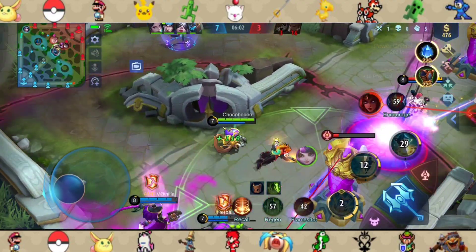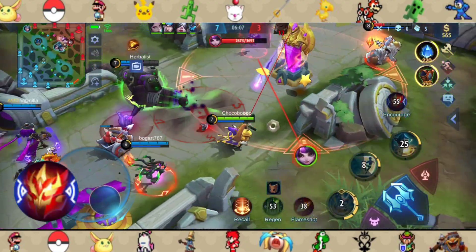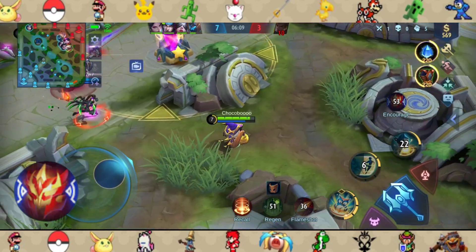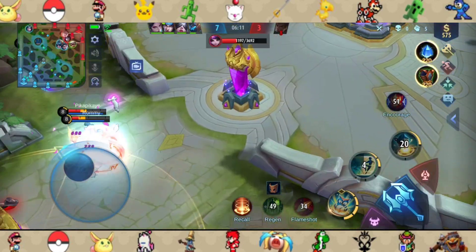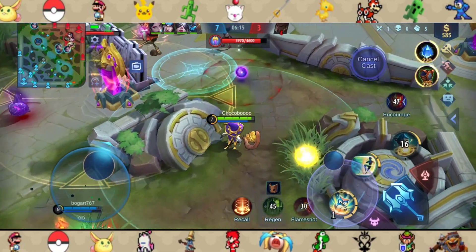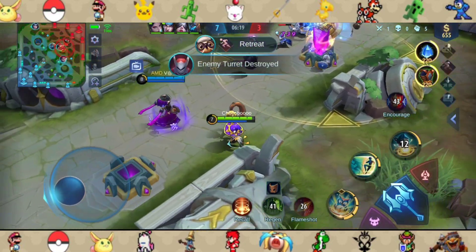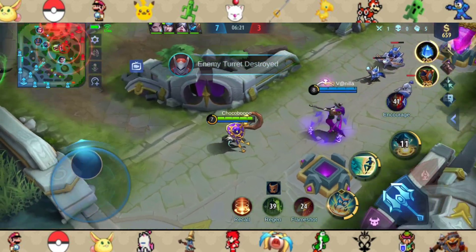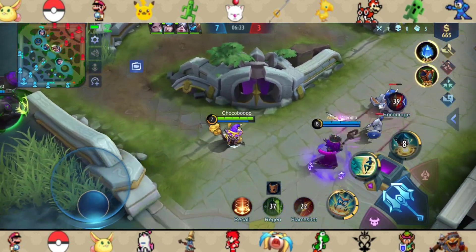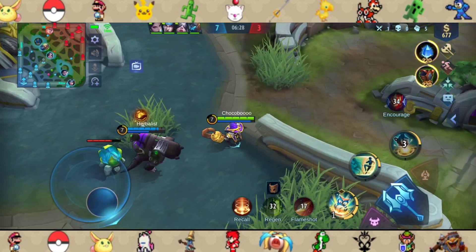For an item update, I have just purchased the Courage Mask. This would greatly boost our teamfight potential because it greatly enhances the team's basic stats like attack and defense. When the active skill is used, it would further enhance attack, defense, and move speed by a lot to nearby allies for 3 seconds. As a support, this allows you to help your allies win more clutches in early game.